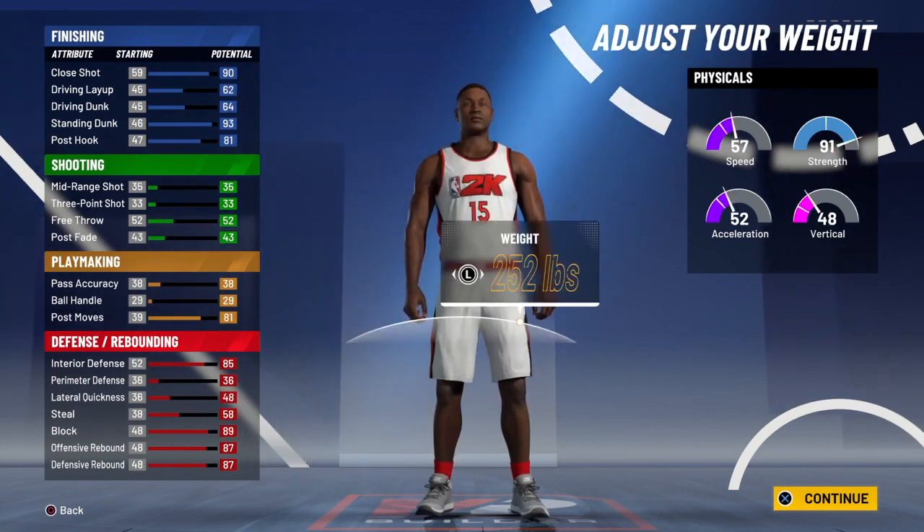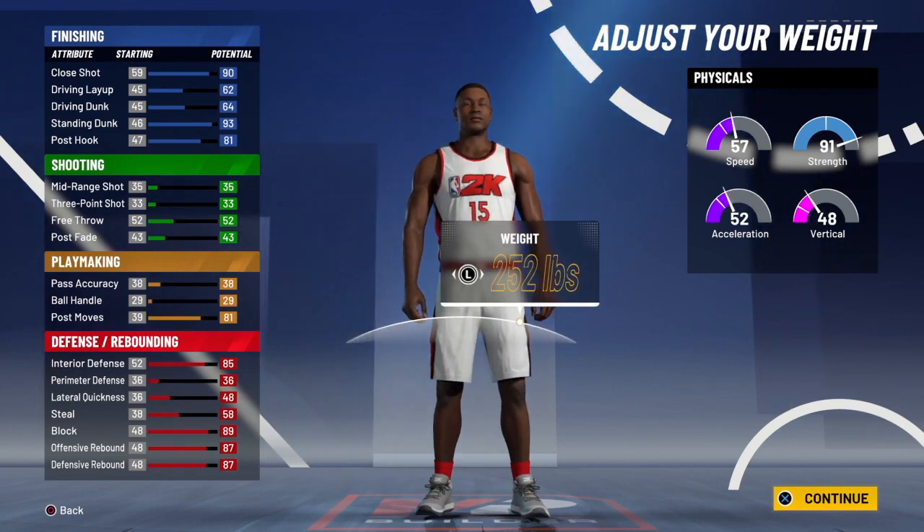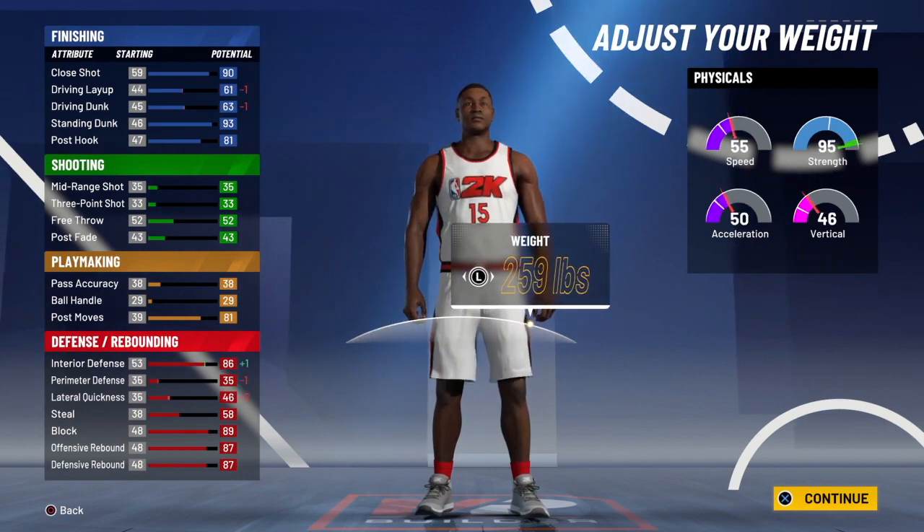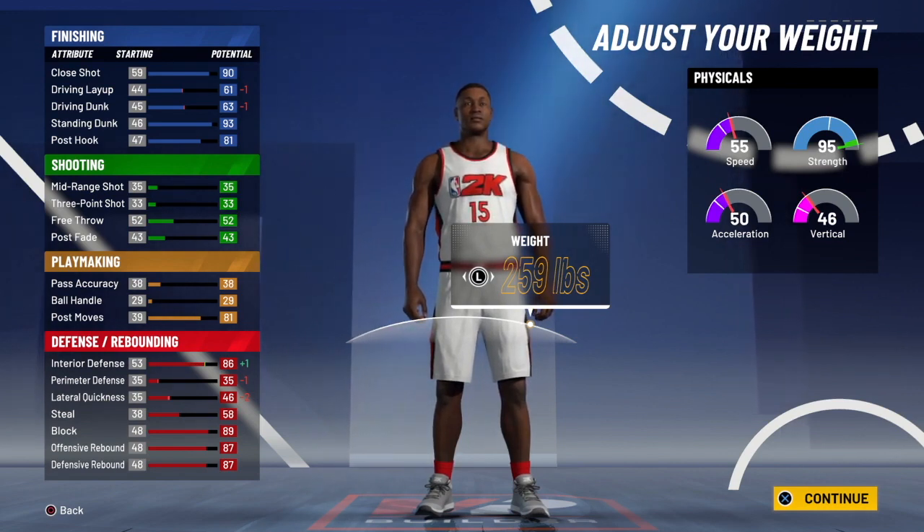Now, Wilt was listed at 7'1", so we're just going to go ahead and do that. For the weight, I did 259 pounds because I want a 95 strength. I know this brings the speed, acceleration, and vertical down, but 2K is not going to let us make a Bilt with a high stat in everything. So I just made this Bilt so that the strength goes to a 95, and so that this Bilt is easier to use in 2K and easier to use in the paint because we know Wilt's going to go in the post.